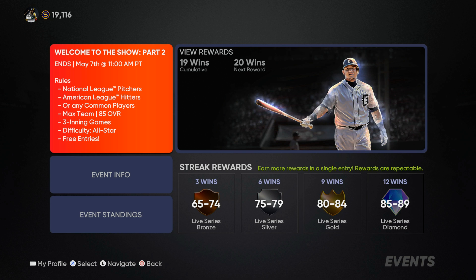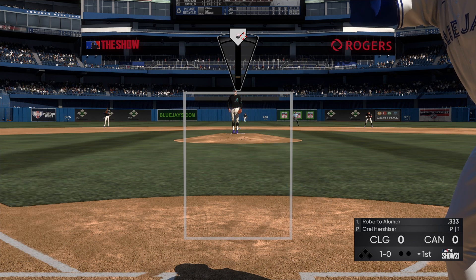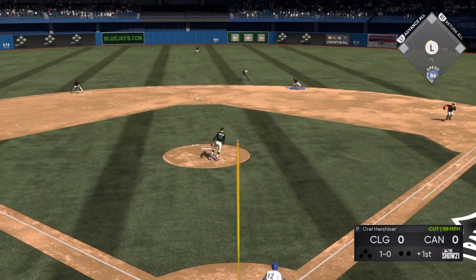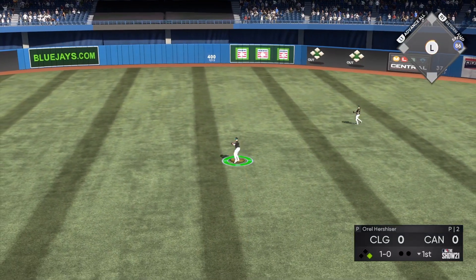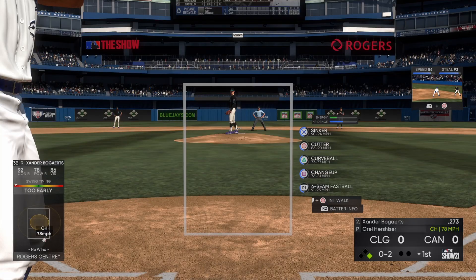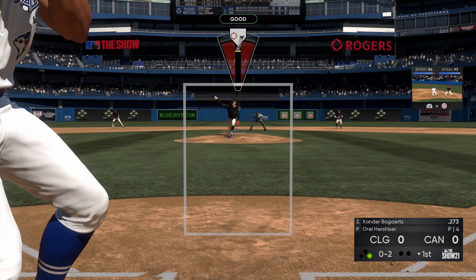Maybe the next version of Orel Hershiser will have a slider - I'd think we'd eventually get a 99 overall. We do have part two of this event with National League pitchers against American League hitters but no additional rewards. I'm going to hop into some gameplay and try out Hershiser in a couple different event games. I'll start this game off with a cutter inside. I'm not using pinpoint pitching - I know it's more accurate but I'm not the best with it.